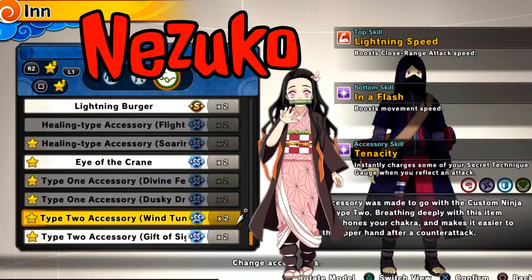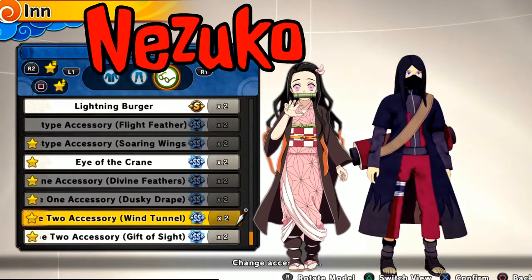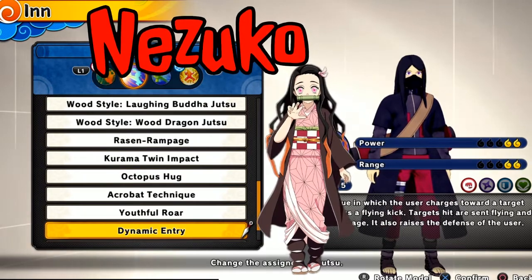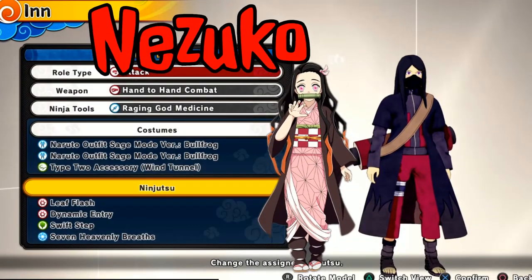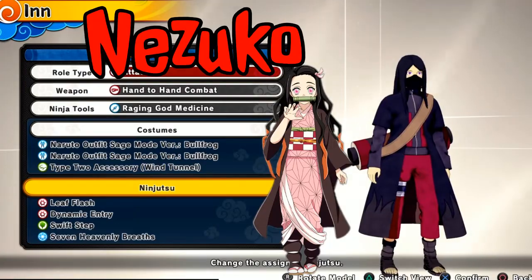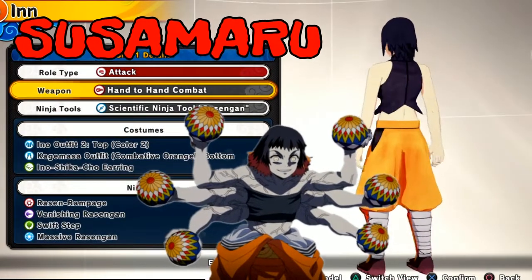Take the sage mode drip — it's so underrated in this game with the colors. Just take the sage mode drip and boom, perfect. Just look at it — it's red with pink underneath, but it is laced. Put whatever you want to cover her mouth, or don't — that's up to you guys. This is Nezuko ultra.